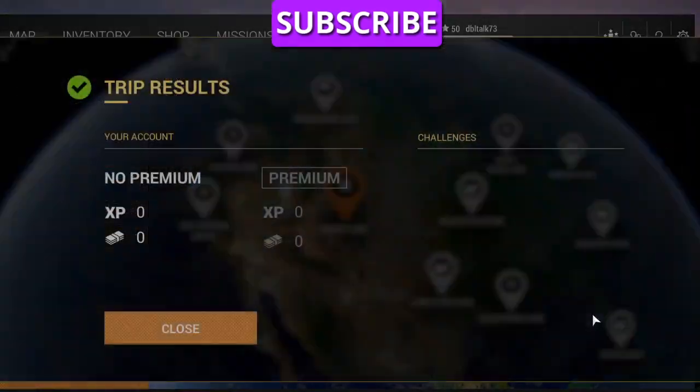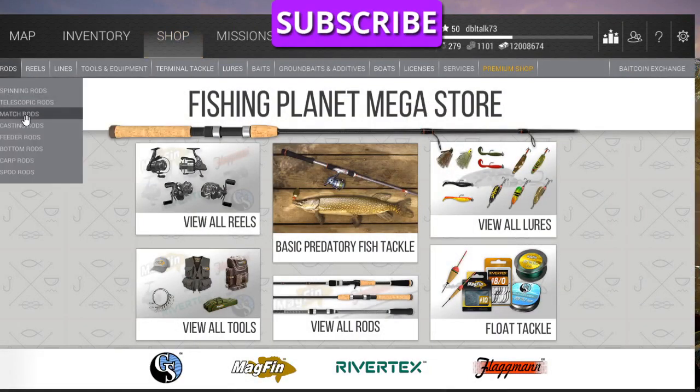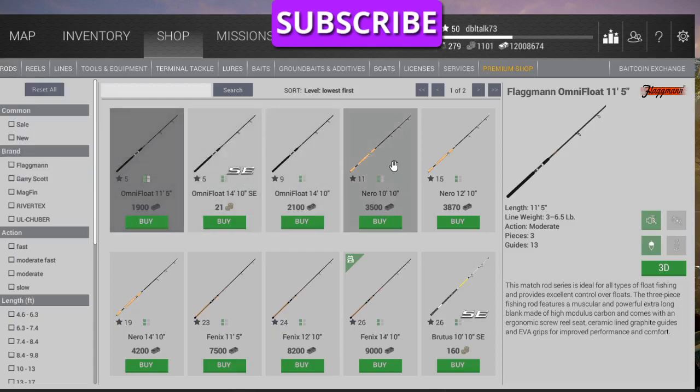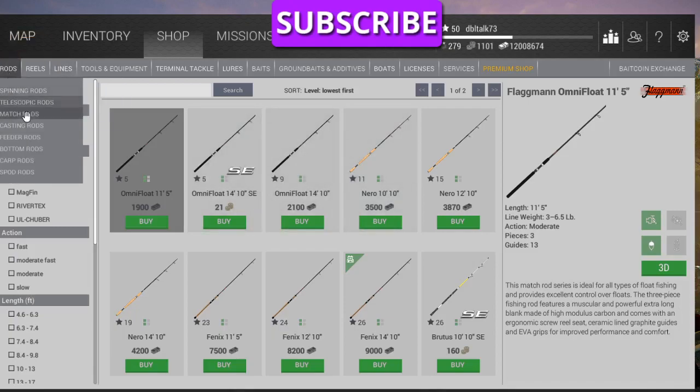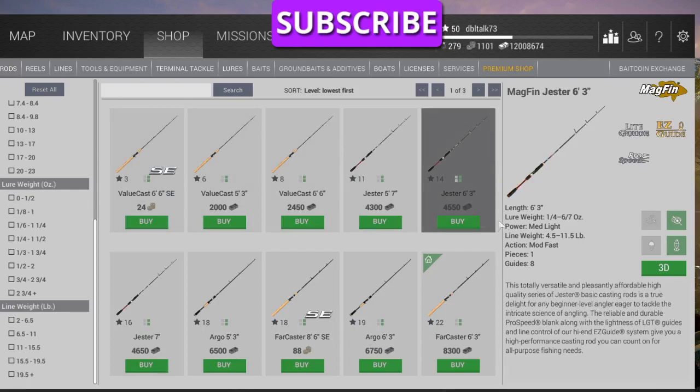I got to pay it 20 — that's an automatic update or automatic repair. Rods, match rods. I'm level 14, so I can get — I say I'm on Jester six foot three. So that's not a mast rod, that is a casting rod. Level 14, Jester six foot three — that's good for four and a half to eleven and a half pound line. It's $4,550. So if you stayed in Oregon and leveled from level eight in New York to level 14 in Oregon, you should have plenty of money. I would buy the Jester six foot three for $4,550.